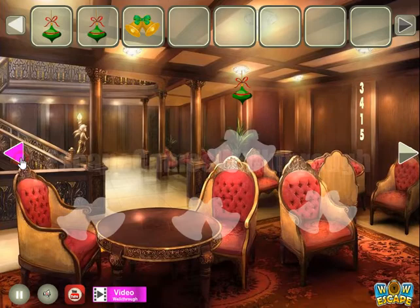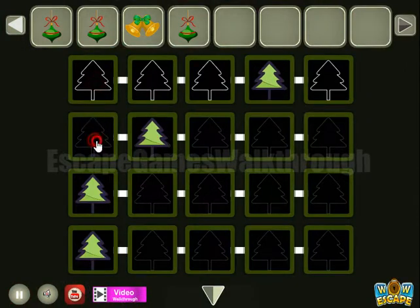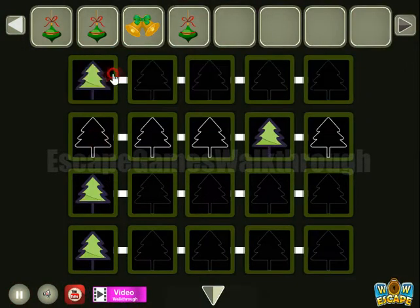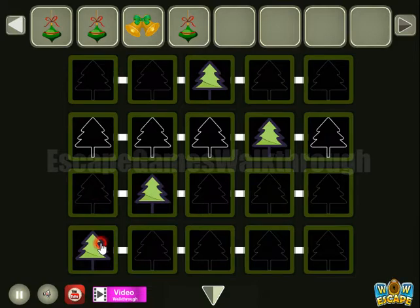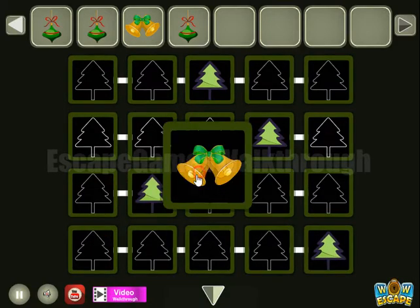Going further to the left — here's one more toy to take. Then here we can see the hint: three, four, one, five — these are the levels. Set here in position: three, three, four, one, and five. Okay, we've got the bells.